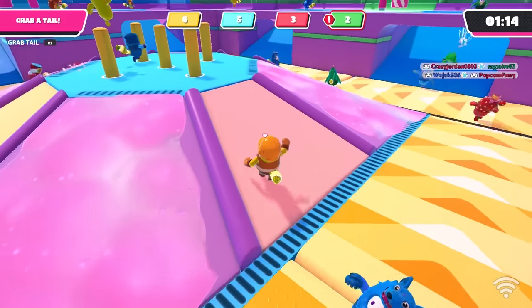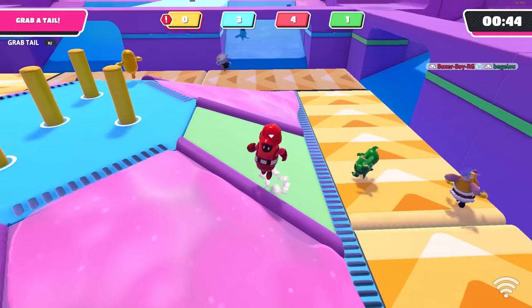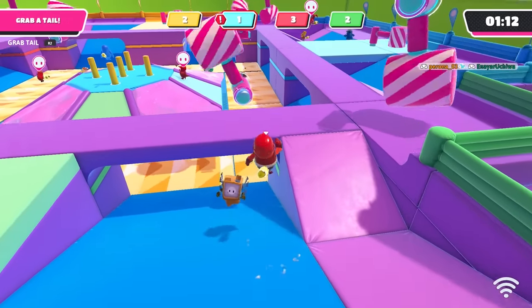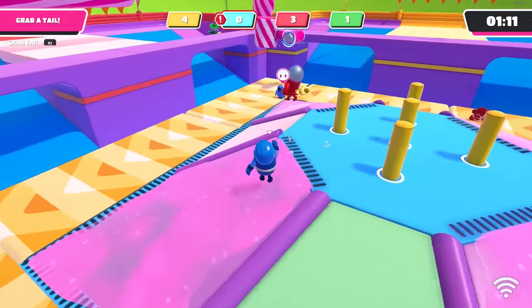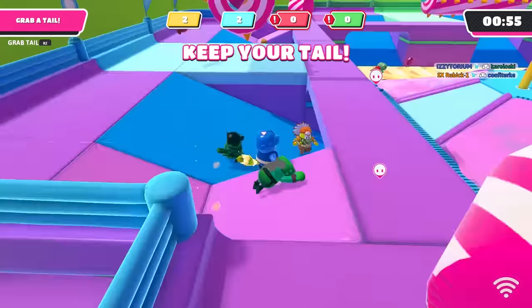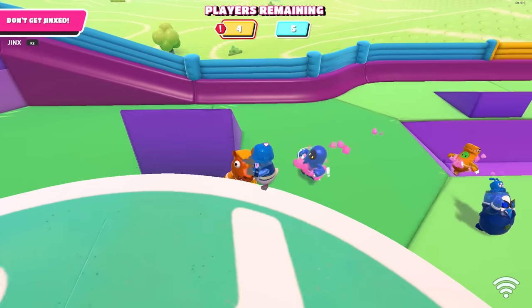Team Tail Tag: if someone is chasing you, go up the ramp and slide down the slime slope — keep doing that, people often don't know how to counter it. If you're at the top near the incline, jump dive on top of the platform using the incline. Use the middle section to bob and weave. Never chase one person for too long — if you can't get their tail, move on to someone else.